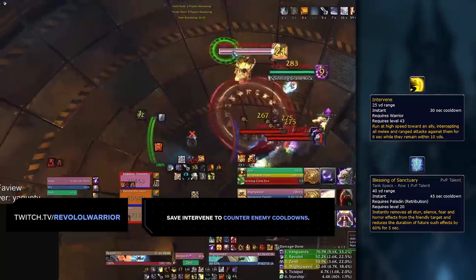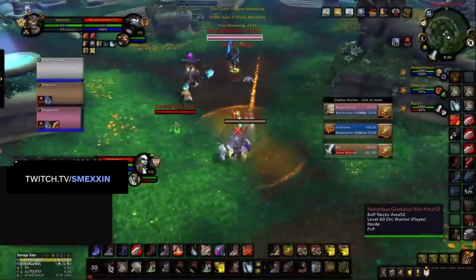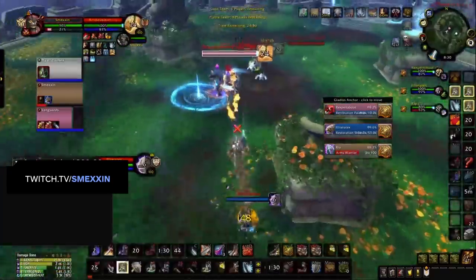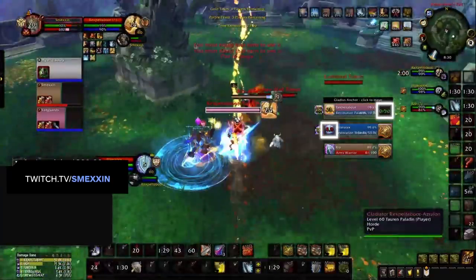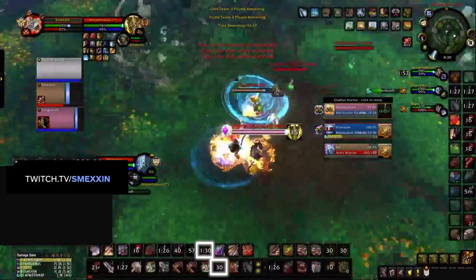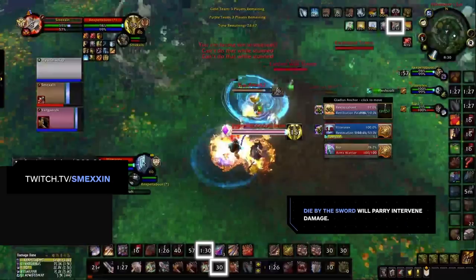Let's break down some cooldown usage from a top Red Warrior. Here we have a Red Warrior mirror where Intervene allows our team to maintain huge pressure in the opener. Our team starts out by getting some cross CC on the enemy Healer and the Ret Paladin, forcing the enemy Paladin to use a Trinket and Blessing of Sanctuary. With both teams popping offensives, our team needs to find a way to get the upper hand — this is exactly where Intervene comes in. Avenging Wrath and Avatar get used by the enemy melee DPS, and as a response, our Warrior uses Intervene and Die by the Sword. With Intervene active on the Ret Paladin, all damage will be transferred to the Warrior, but with Die by the Sword active, all of this melee damage will be parried — so neither the Warrior nor the Paladin will be taking physical damage.